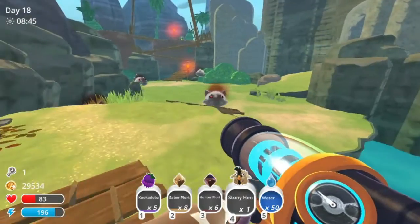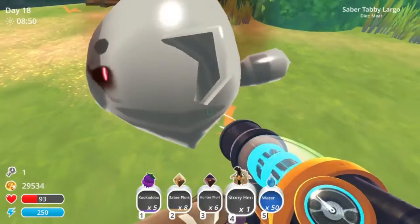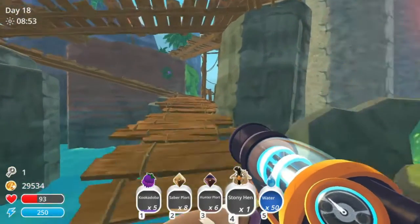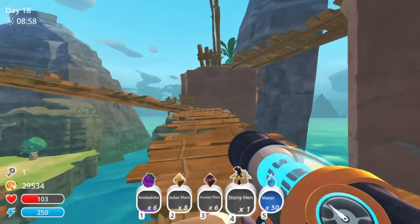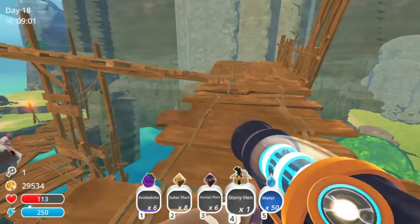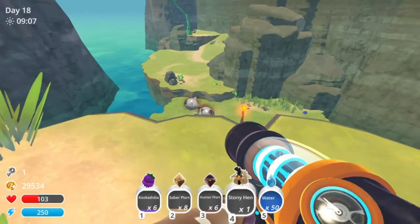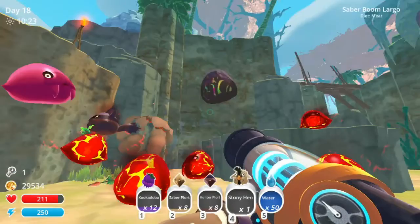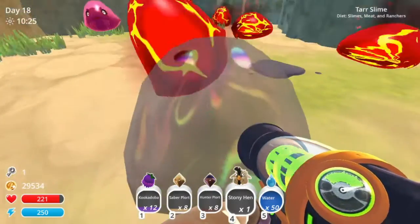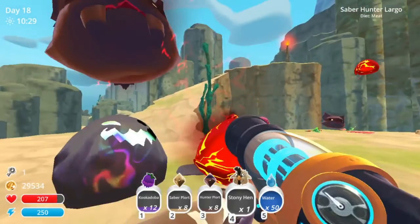These aren't the kind I'm looking for - I don't want tabby plorts. Come here, go away. That's another tabby one. It's kind of annoying because it's just not what I'm looking for. So I'm going to cut to me finding more of the hunter slimes. Oh, there's a hunter one! I'm going to try and save that hunter mix because I want to get some stuff from him, and I also want to get rid of all the other ones.